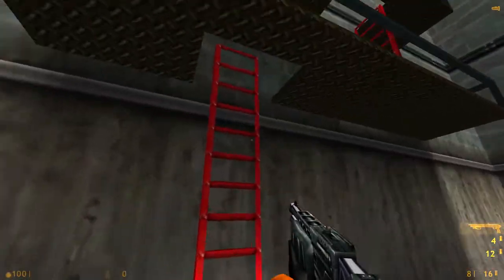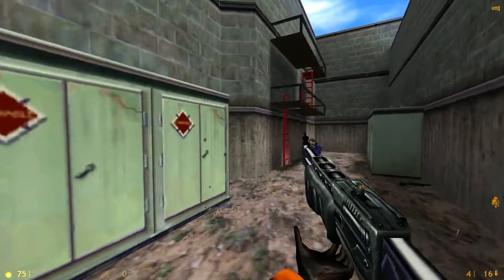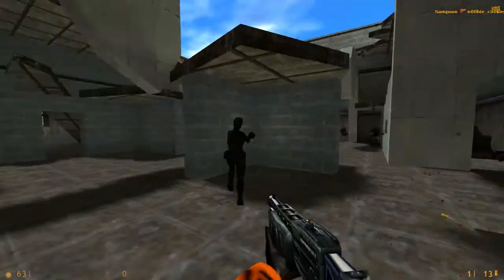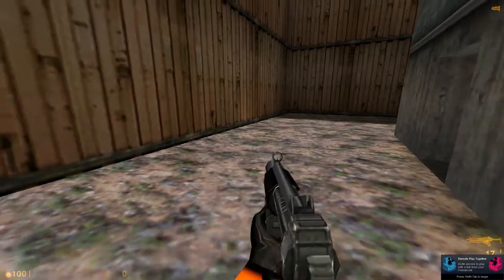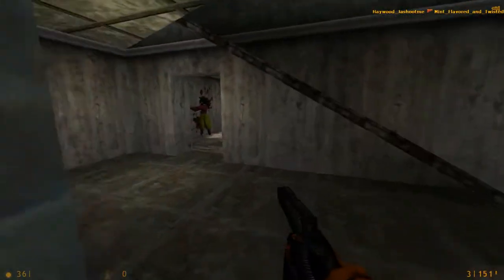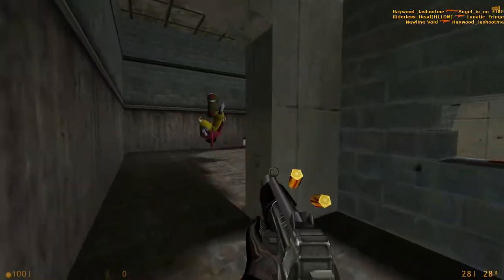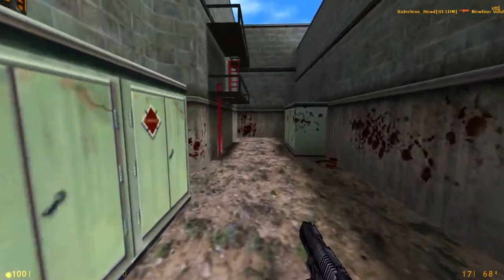It goes without saying that the shotgun is stupid effective here given how close quarters this is — assuming you can aim, unlike me. If you spawn near the shotgun, you need to basically make a bum rush for it, because if someone else grabs it before you do, you're in trouble. There are no AR grenades or submachine gun grenades here as far as I'm aware, which is probably for the best — you'd just have people spamming them in the center area.